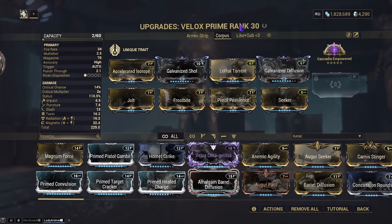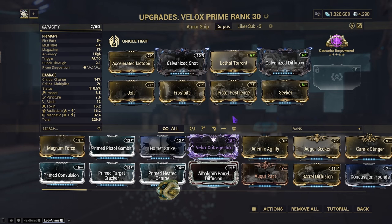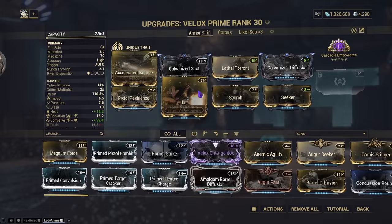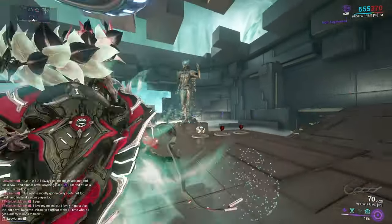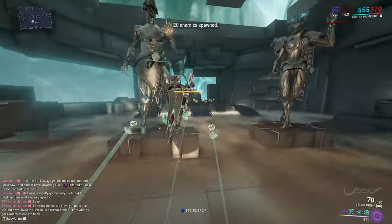The other build is an armor strip build that sadly has its own conditions to be met. It has two ways of being fulfilled: you either use Hydroid, or you use two green Archon Shards. Running heat, corrosive, and radiation, if you want the full armor strip you need two green Archon Shards or you need to run Hydroid.